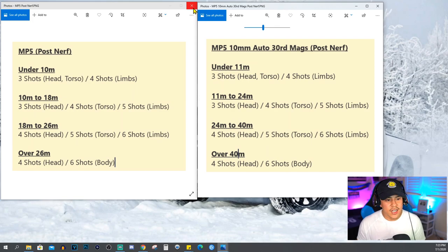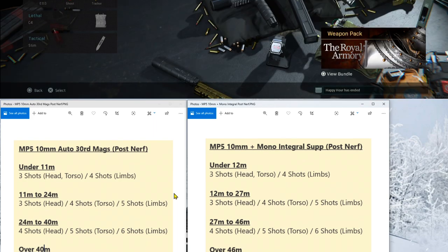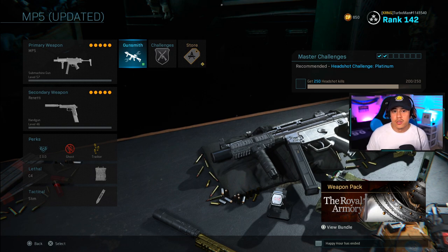Let's be real — it's an SMG, you don't use it at super long range. You want to play as close as possible to maximize time-to-kill. Now let's add the monolithic integral suppressor: with both the 10mm auto 30-round mag plus the monolithic integral suppressor, your damage range increases quite a bit, especially at mid-range to semi-long range. This is essentially how you get the MP5 back to where it was before the nerf. A lot of people are overreacting — just play up close and personal, close the gap.